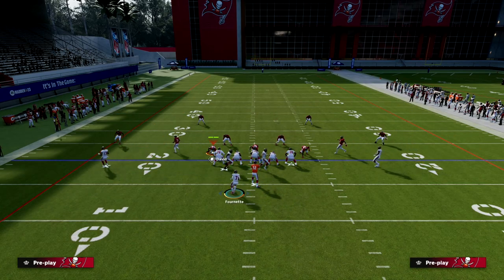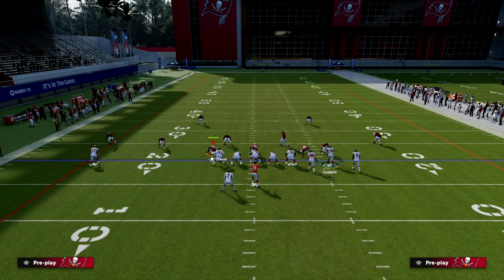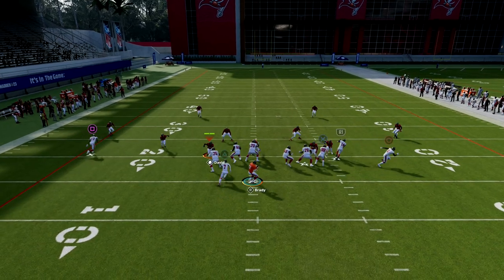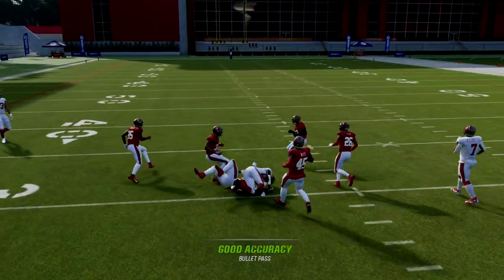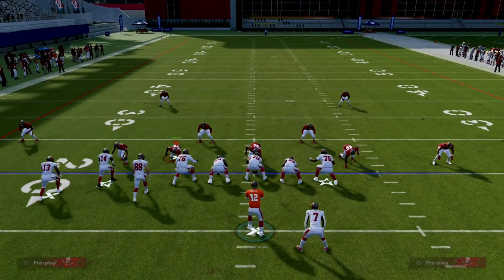What I like to do with this play is actually really simple: we are simply going to slant the crosser. That's it. What you're going to notice is that this slant is going to be a great quick read over the middle of the field against the zone blitz.